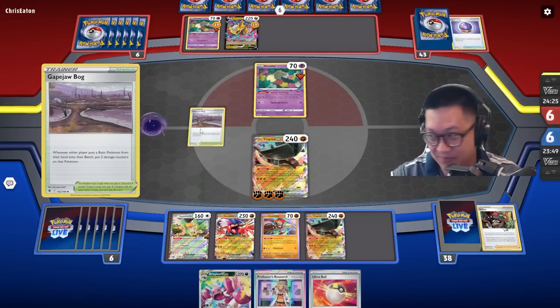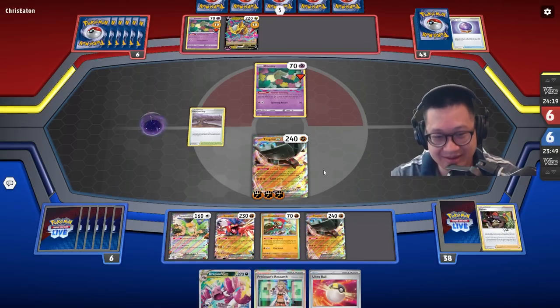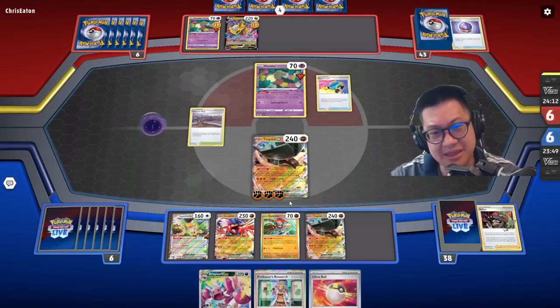So now if he places anything down with Gapjaw Bog, it's gonna get some bonus damage for Alakazam to move around. This is way more fun to do, if you don't get bricked though. Should we put Drapion into play? I'm thinking about that.